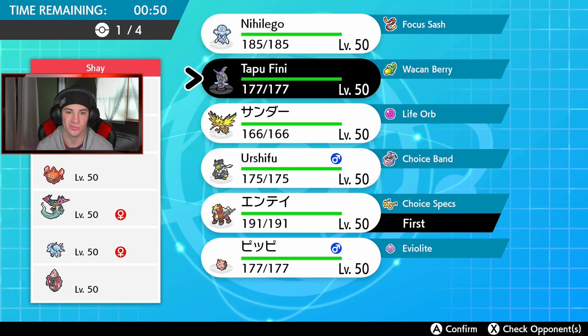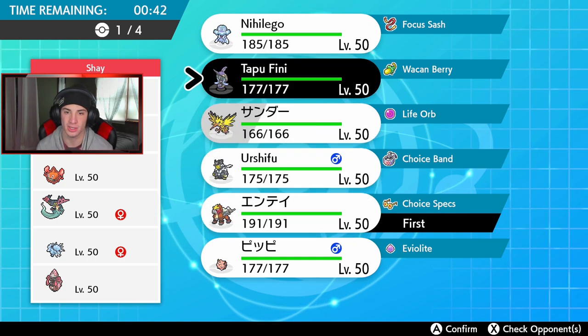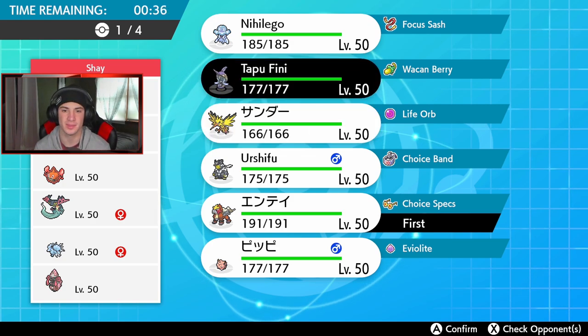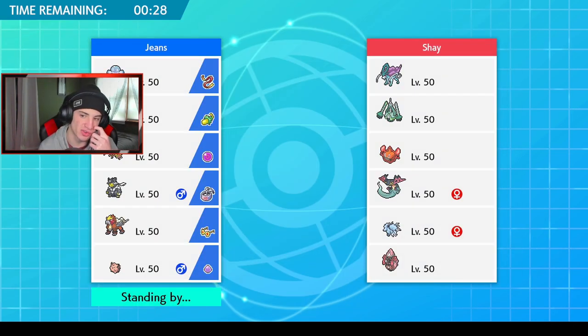I want to bring Zapdos in the backend — I think Zapdos is gonna thrive. Let's bring Urshifu in the backend as well. I think we bring two choice Pokémon and lead with Tapu Fini. Let me go Tapu Fini lead with Zapdos and Urshifu in the back. Urshifu covers Dragapult very well with Sucker Punch and that Choice Band can be big, and Entei covers a lot too.